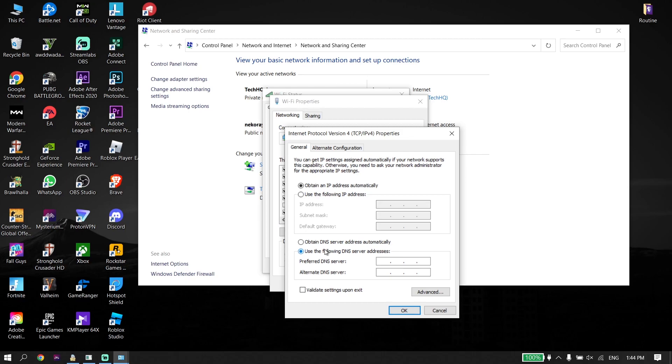All you have to do is use a DNS server to fix this issue. The first option is Google DNS — go ahead and enter 8.8.8.8 as your primary DNS, and then enter 8.8.4.4 as your secondary DNS.